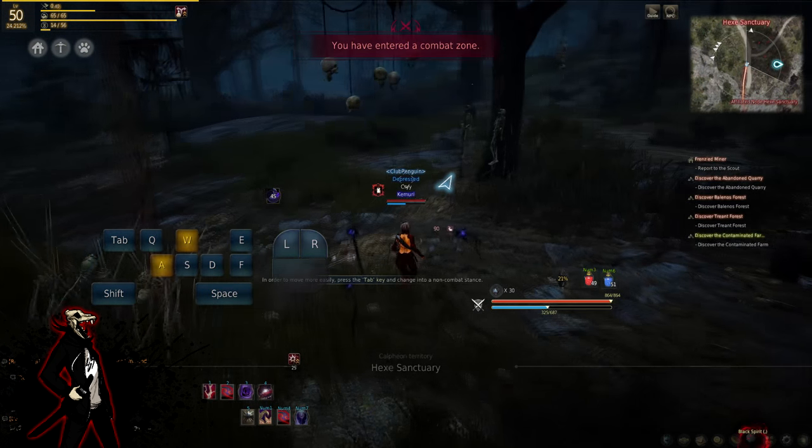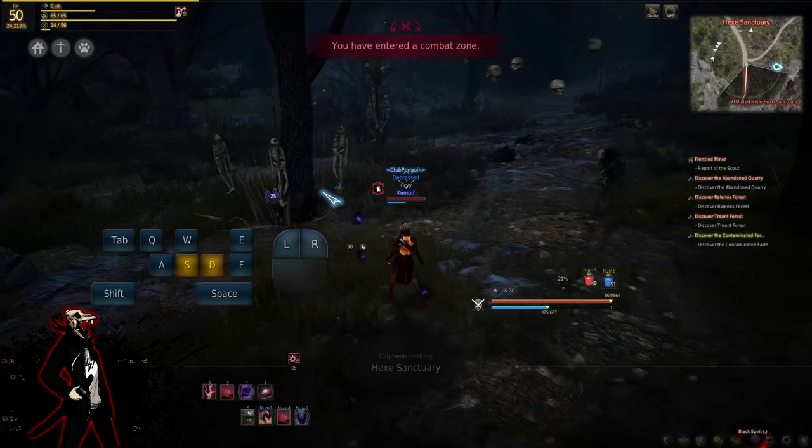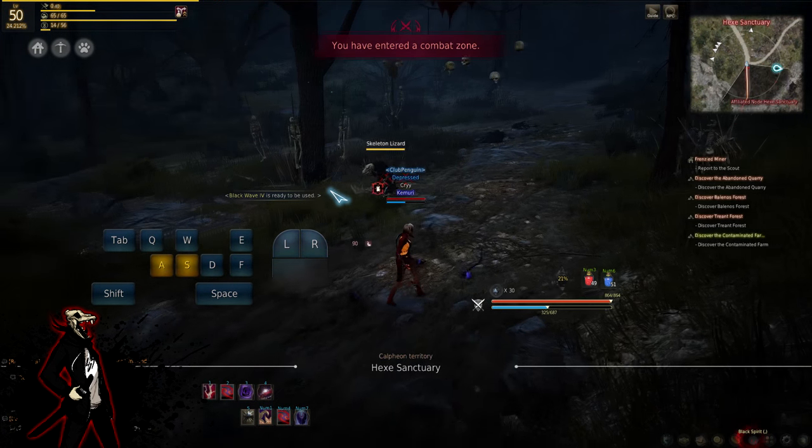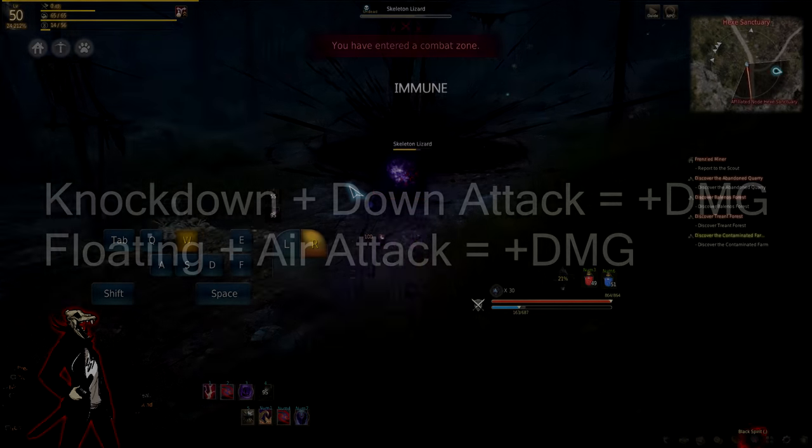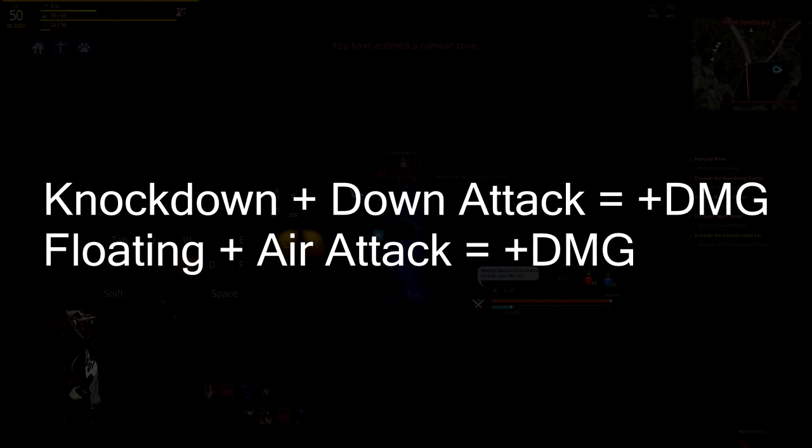For the Sorc, you usually use knockdowns and bounce, and you usually use down attacks and air attacks. You do have a few speed attacks and counter attacks in there, but for this build it's mainly going to be down attacks, air attacks, and knocking your enemies down and making them bounce.